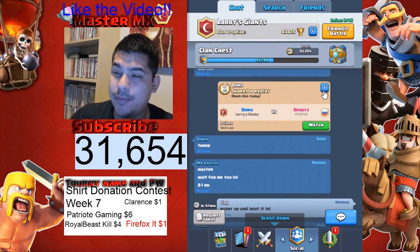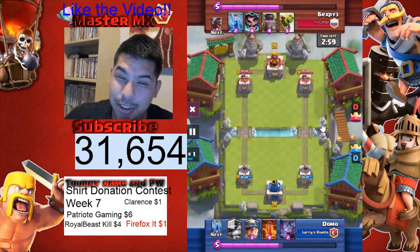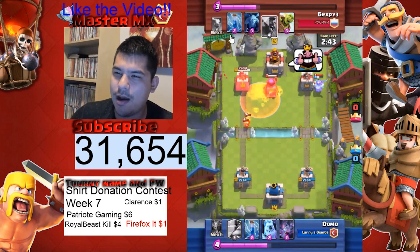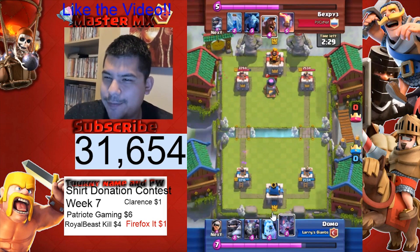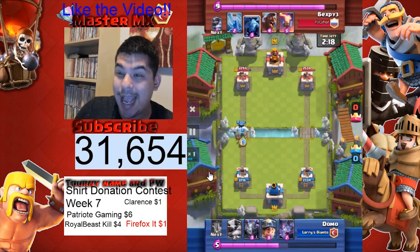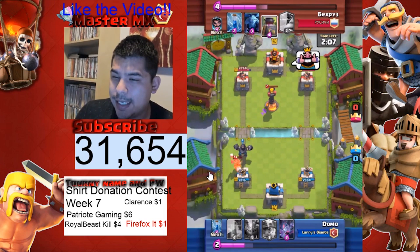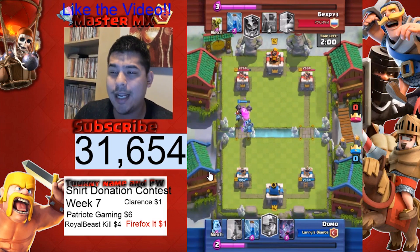Here's another deck I'll show you guys — a quick overview. If you don't like my deck, use this one — it's by Domo from Larry's Giants. So let's watch Calvin Berry's match. He's got Electro Wizard, Ice Golem, and a Bandit. He's got Bats and a Mega Minion instead of my Zap, and a Poison instead of my Lightning. Pretty much similar decks — he's got Mega Minion and Poison, I've got Lightning.